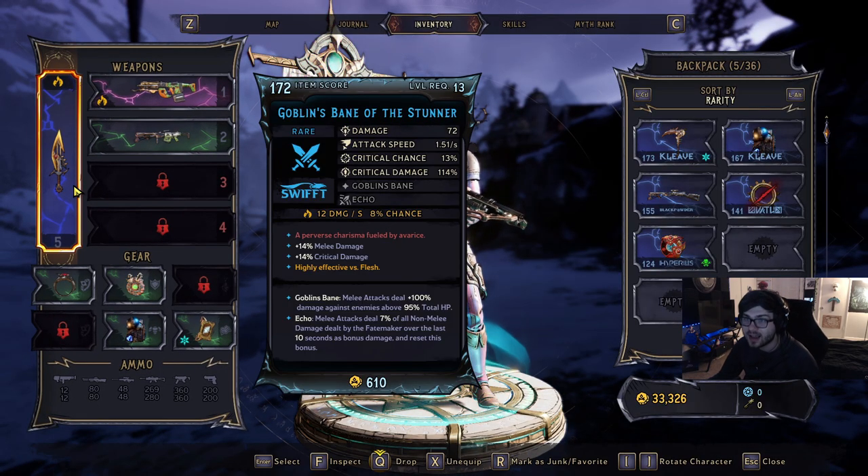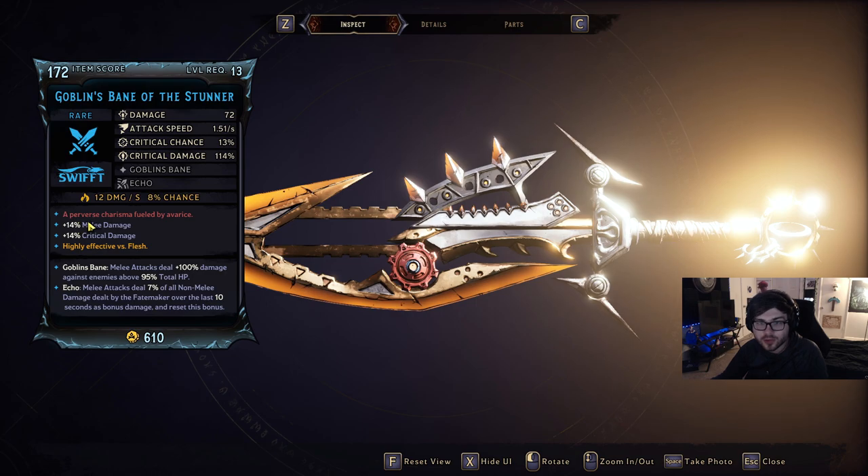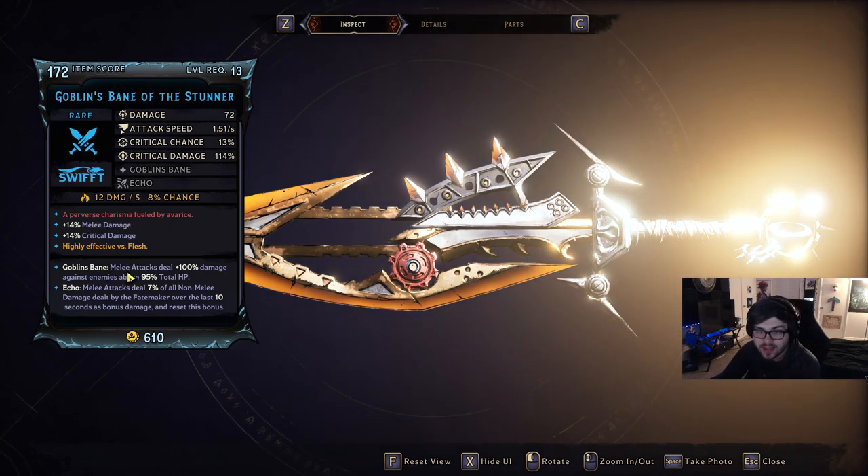We also have a Goblin's Blade of the Stunner — 'A preserved charisma fueled by Avarice.' Goblin's Bane: melee attacks deal 100% more damage against enemies above 95% total HP. We also have Echo: melee attacks steal 7% of all non-melee damage dealt by the Fate Maker over the last 10 seconds as bonus damage and resets its bonus. Another very good melee skill. Pretty sure Echo can't just roll on any melee weapon. But the main thing is Goblin's Bane — you're going to get that 100% more damage.